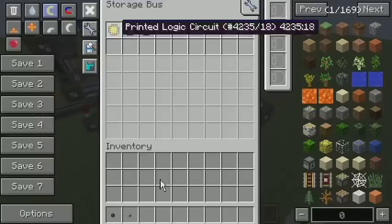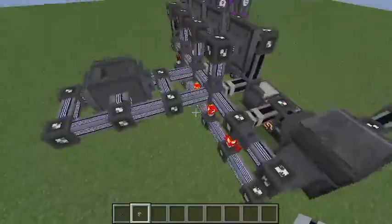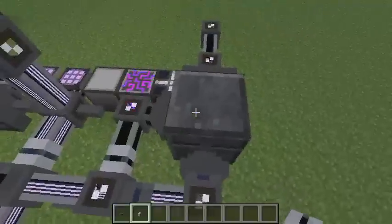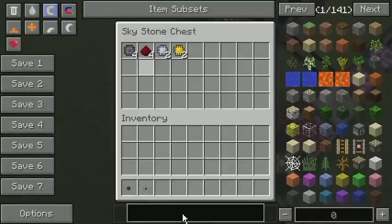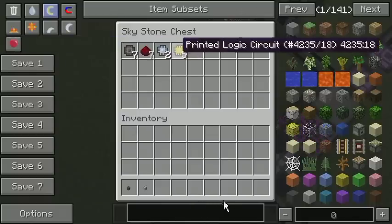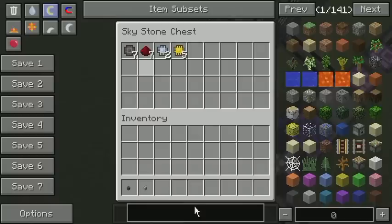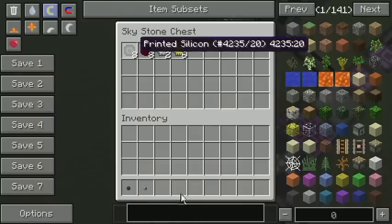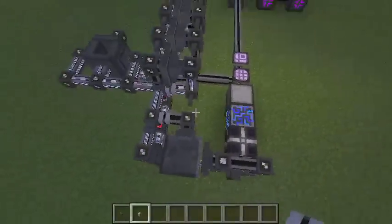And over here we have the three other logical printed circuits. And again, over here we have the same thing. We've got a stone chest that acts as a buffer for redstone and so on. We have seven redstone — two plus five there. There's always the right amount here. You'll always have one redstone, one printed silicon, and one of the other three items there. So you don't need to worry about that thing getting out of sync.